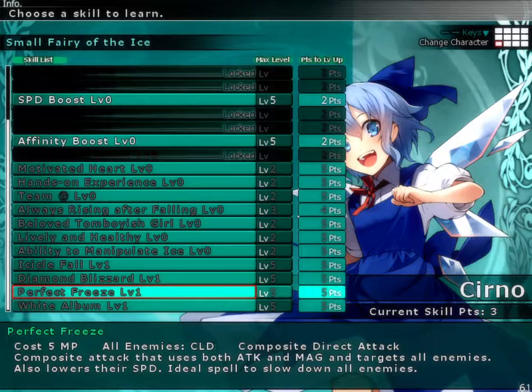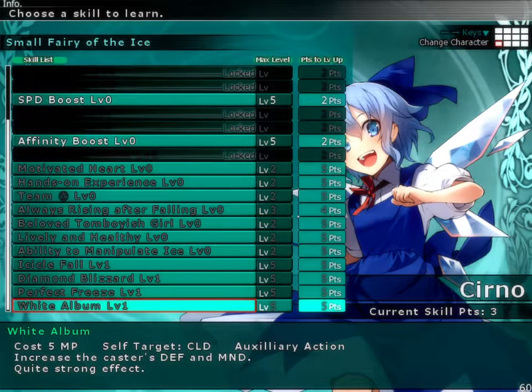Next up we have Perfect Freeze — 5 MP, hits all enemies with the cold element again. It takes attack plus magic and multiplies it times 96%, the lowest in the game so far that we've seen. But it is a composite, so that is expected. It takes away from 60% of your opponent's defense, as well as a 32% speed debuff with a 46 delay. The debuff rate is 75 base but 95 if fully upgraded. Lastly, White Album: it's a self buff spell which increases your defense and mind by 50% each, but it has a 70% delay, and skill level does not do anything — there's no impact for skill level. So don't bother leveling this up.